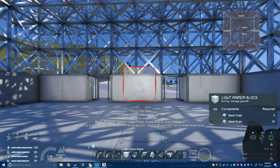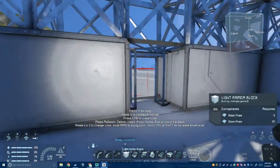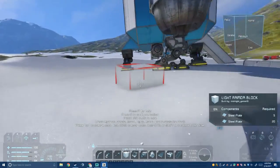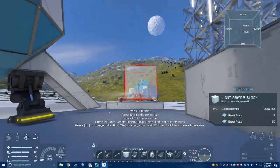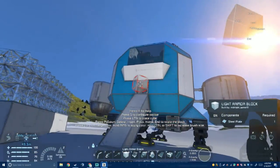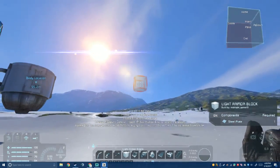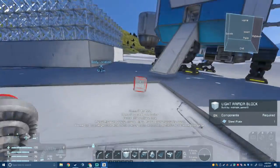Okay guys, I ran into a bit of a problem. Before I tell you, I'm just gonna show you. I died — I'm not sure how — and I don't know why I didn't respawn in there. I spawned in a new ship and flew all the way back here. I lost everything on my body.